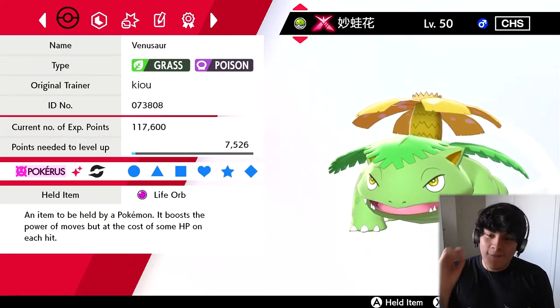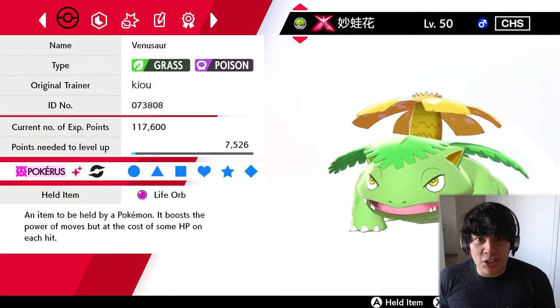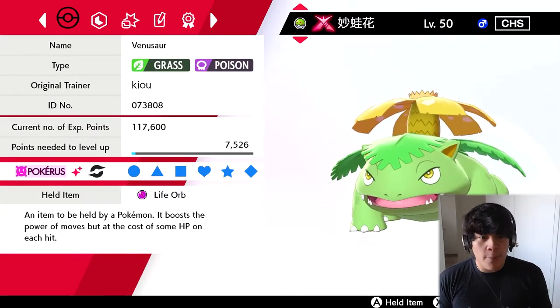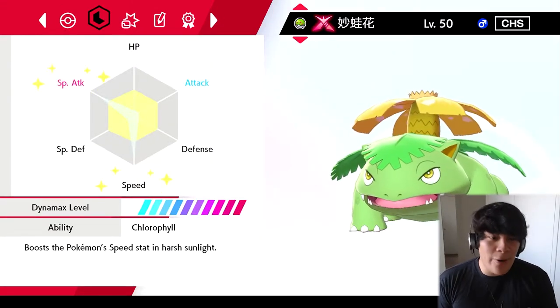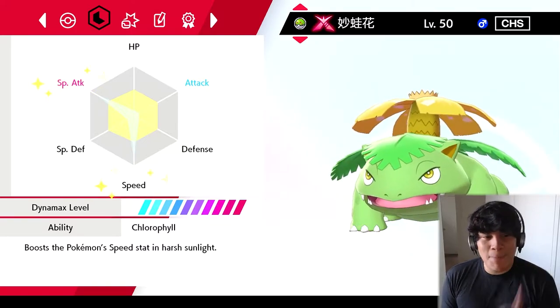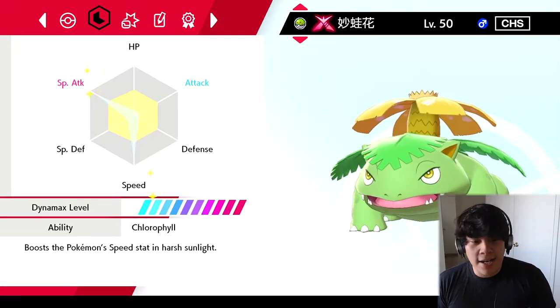It's featuring a beautiful Chinese friend ball Gigantamax Venusaur. We did have to hyper train this bad boy. We got a life orb on this boy. We're running Chlorophyll Venusaur with special attack — thankfully at least a good nature for this Venusaur.